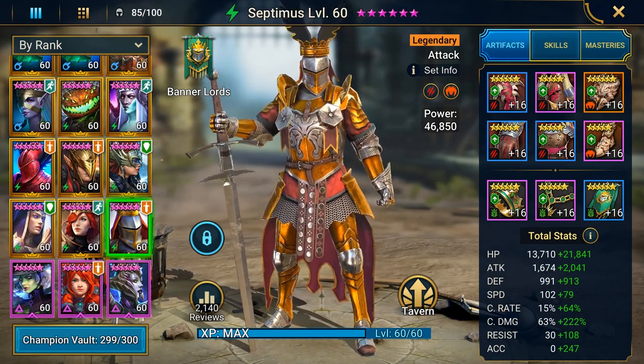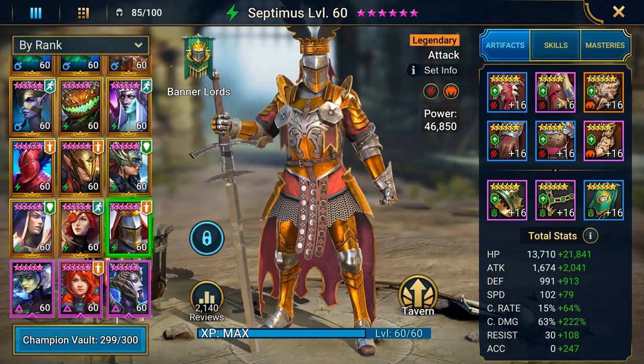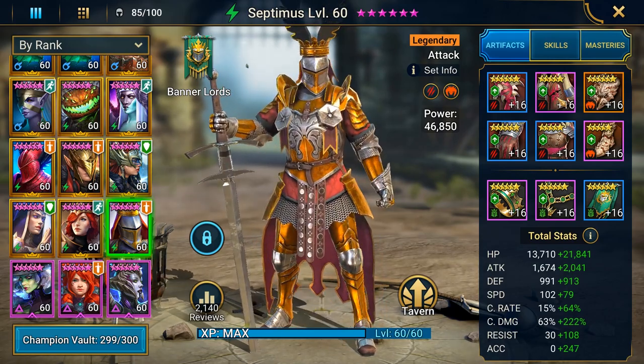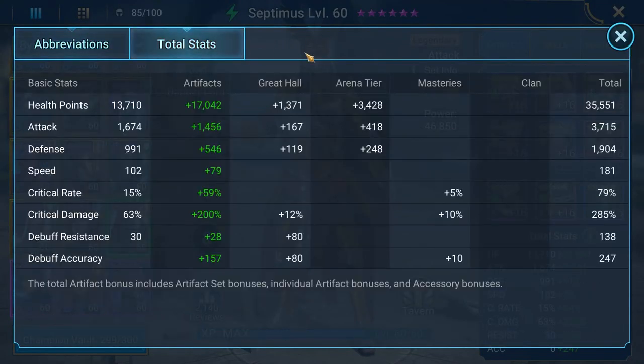First let's have a look at his gear. He's on a Savage set and a Cruel set. Both bonus sets added up together will ignore a total of 30% of the enemy defense, which makes him hit extremely hard. His total stats are 35k HP, 3.7k attack, 1.9k defense, 181 speed, 79% crit rate, 285 crit damage and 247 accuracy. His A2 really does not scale on attack, so you can give him an HP chest or a defense percentage chest piece — it's not a problem. The more attack he has, only his A1 will get affected by it; his A2 will not get affected by it.